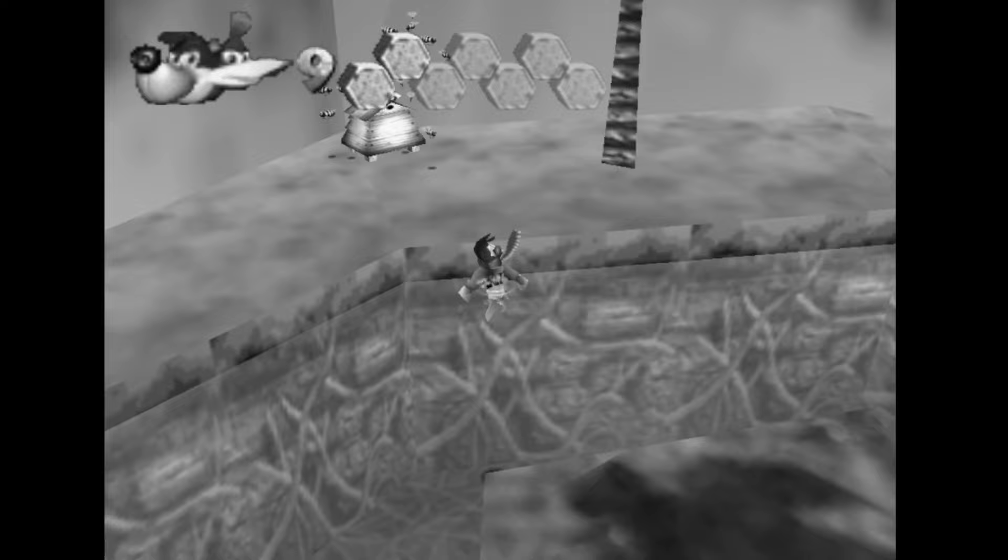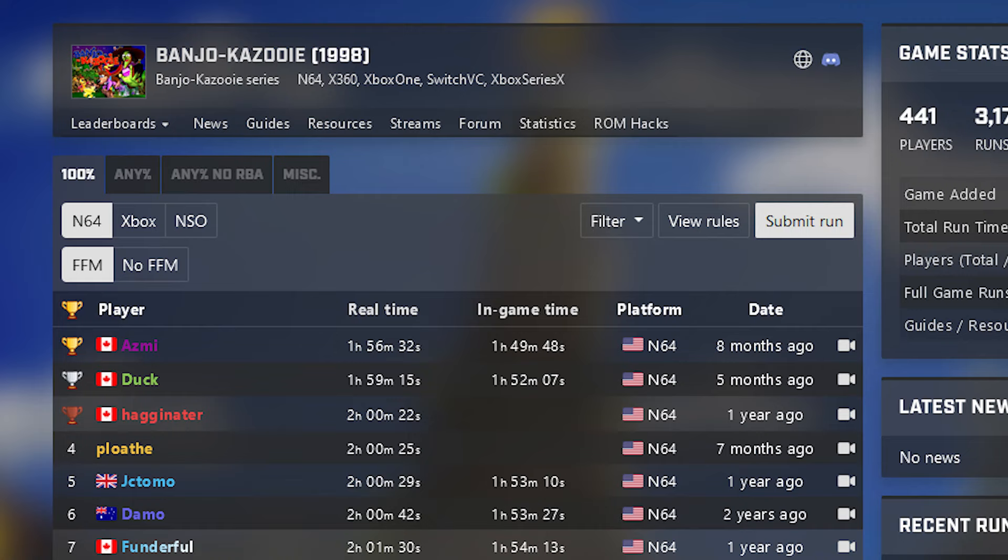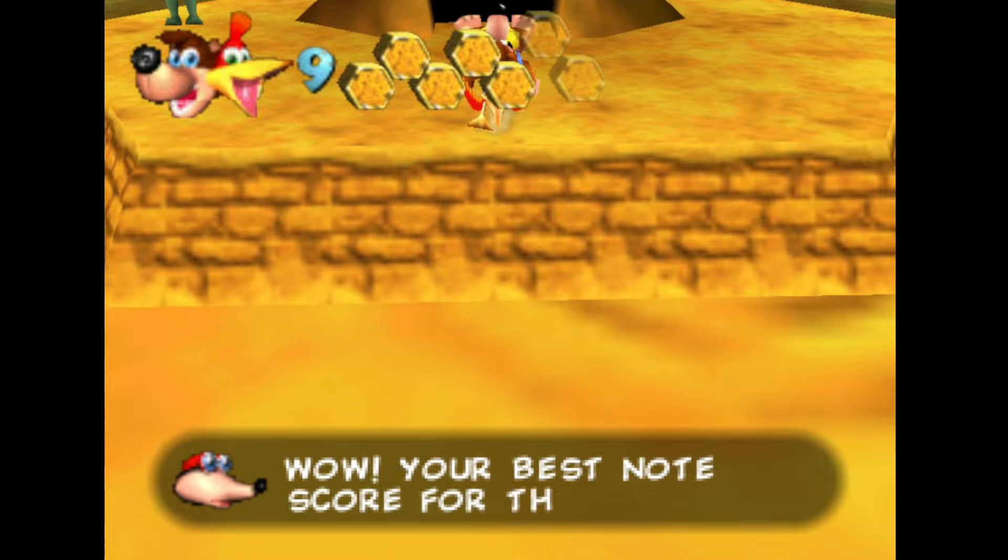But once the results came in, with a very tight margin, it was decided that this would be allowed in all runs. But a subcategory was made called no FFM, allowing people to run the game still without the glitch if they chose to do so.